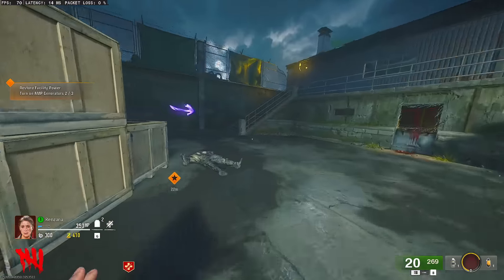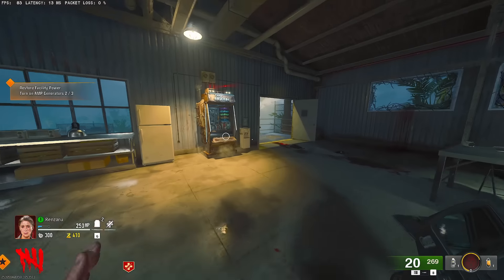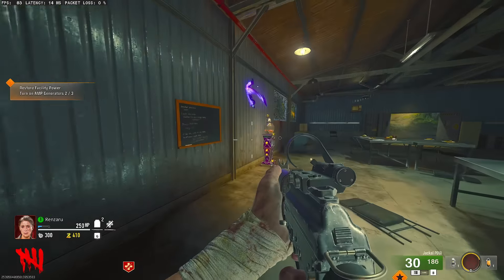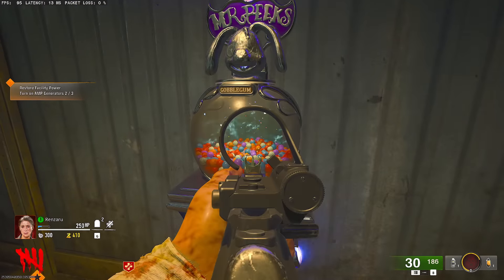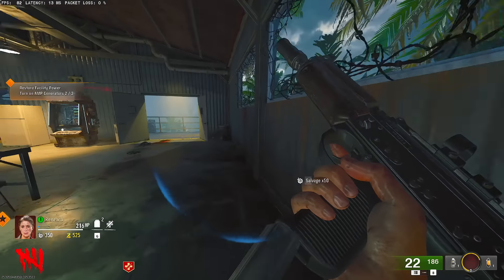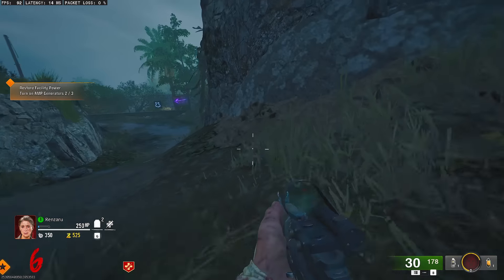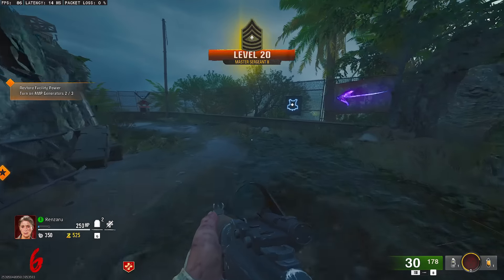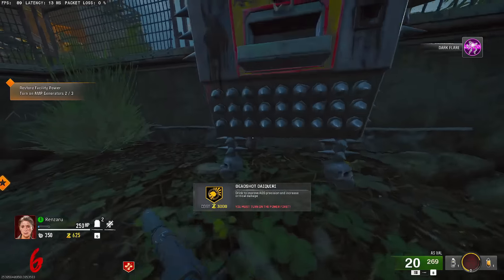Let's make our way down to the final power generator. We've got the arsenal here — gonna need a lot of salvage to get these guns up in rarity. I'm not going to take any of my Gobblegums. I really have the BO3 feel where I just want to save them for Easter eggs and special occasions. I don't want to waste them on a random match like this.